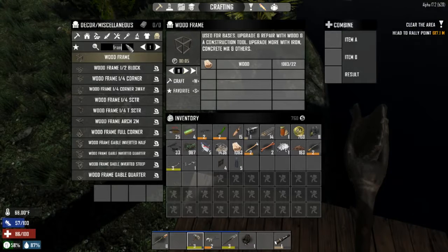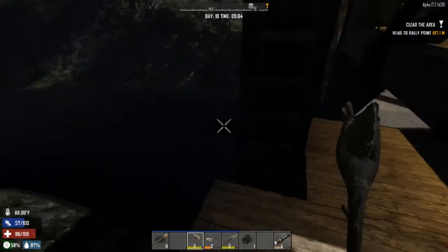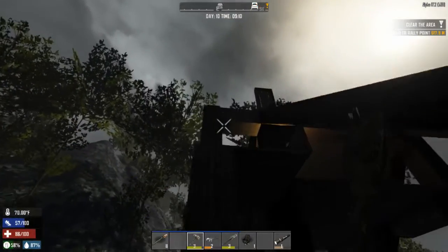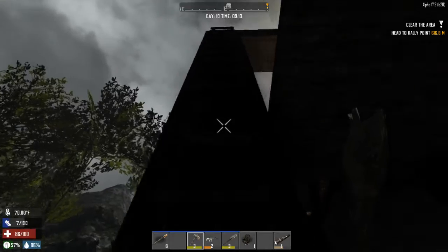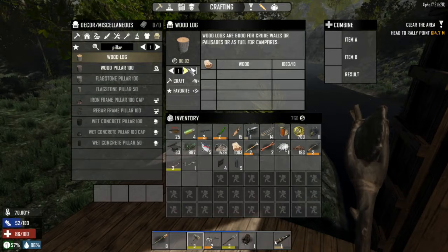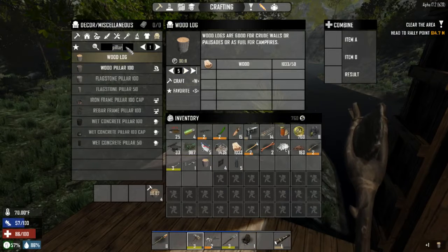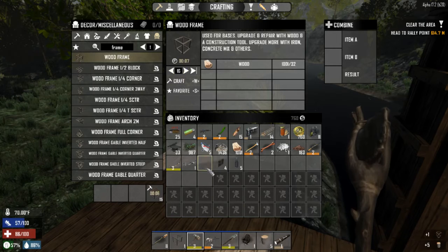I was actually thinking pillars. Yeah, we could make some pillars — maybe make some pillars up this way to actually act as some supports. I think that would work well. Something I won't have to fully repair each time. Let's make some more frames, I think. 16 should be enough for now.